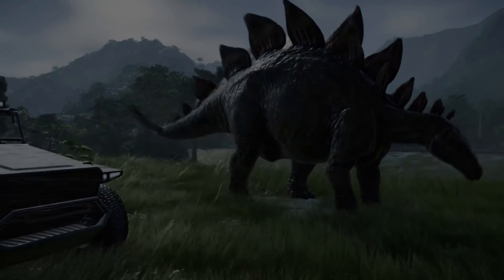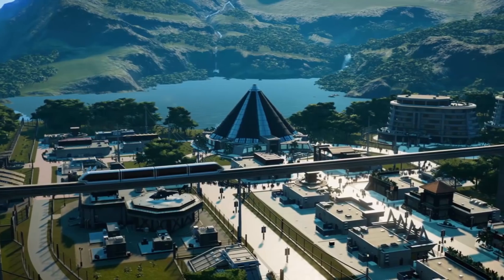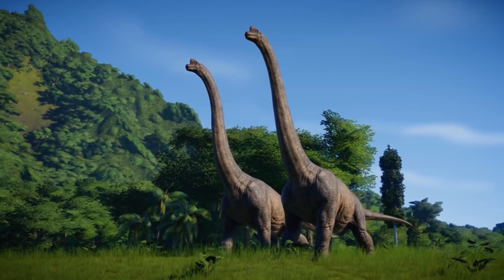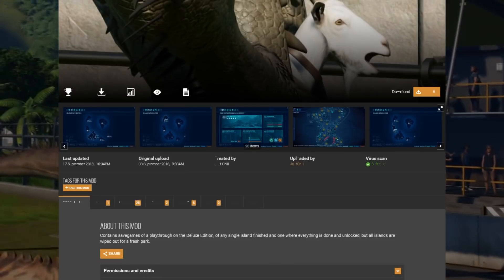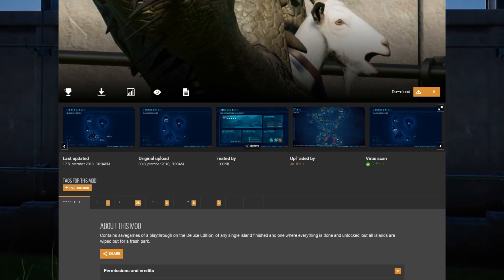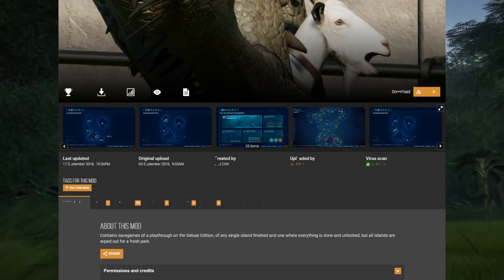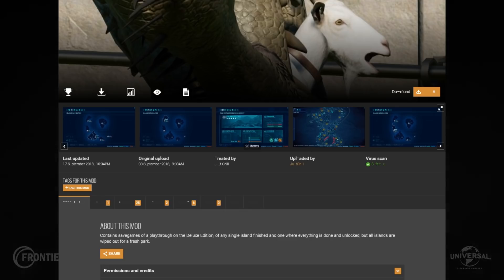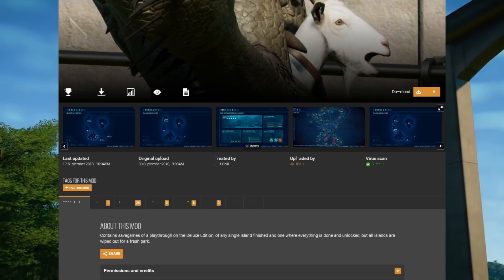What you're seeing on screen right now is not necessarily a mod. Over on Nexus Mods, these guys have pretty much played the entire game, beaten it 100% in its entirety, then deleted everything off the islands, left the money intact, and they're giving those save files out for people. So you can technically have a complete 100% sandbox on all the islands - not just Isla Nublar. This isn't a mod, but it works similarly to what a Steam Workshop would if there was one for Jurassic World Evolution. You save these files and put them into your save file folder, and you're able to use these maps. The link will be in the description.